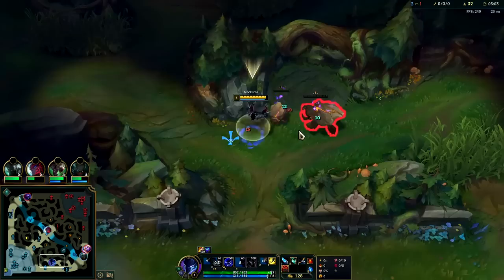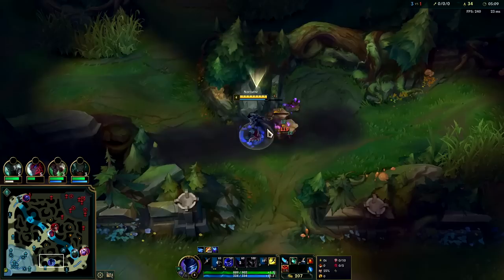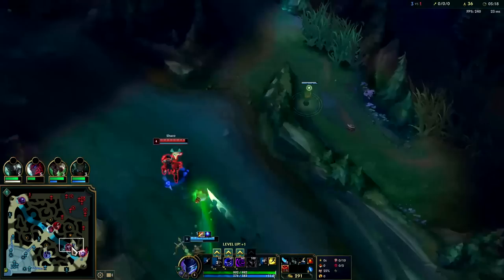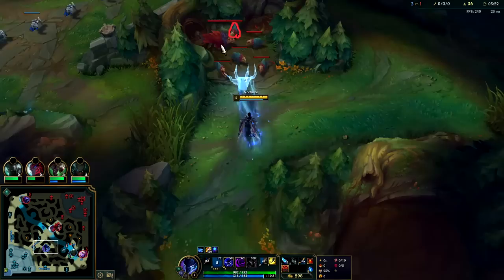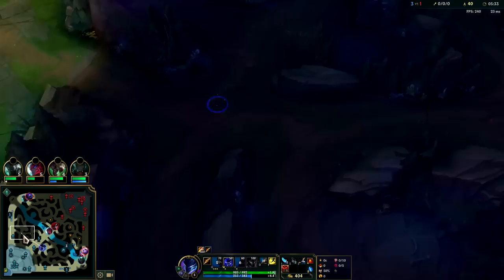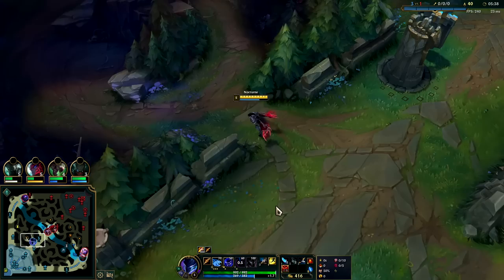Their main issue — they don't have anyone to peel other than Shaco's R. They don't have a true front line besides Shaco clone, and Shaco clone is going to die really fast. We're going to wait for just the right time to jump on Soraka — need to kill her super fast in fights. She doesn't have Exhaust so it should be easy as long as Jinx isn't close enough to Exhaust us. Running Exhaust Nocturne jungle is fine and legitimate on Nocturne, though I don't always do it.